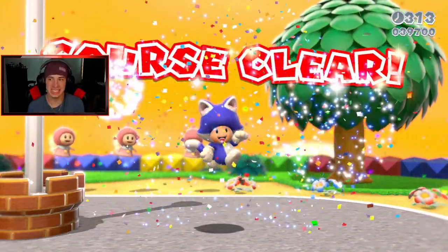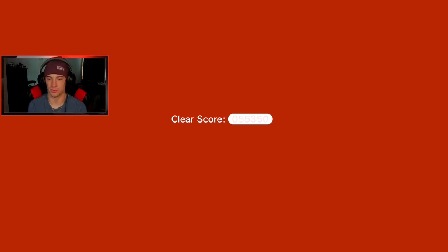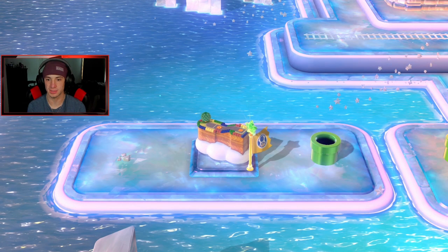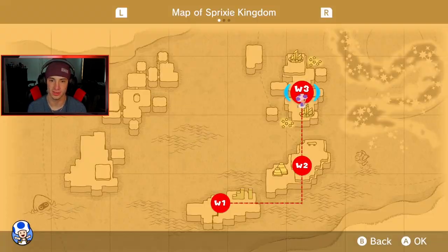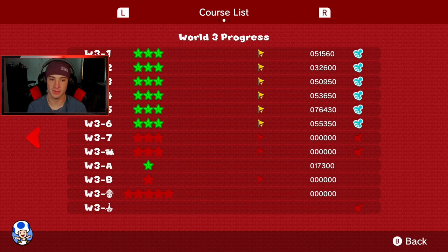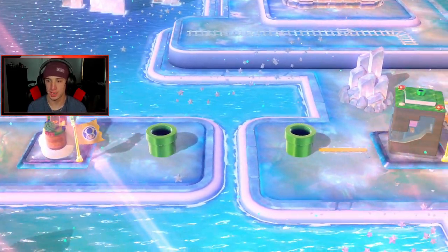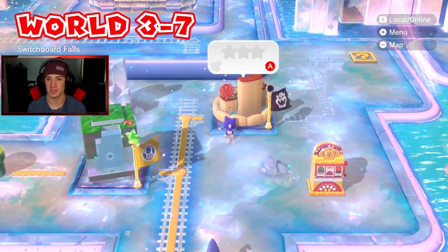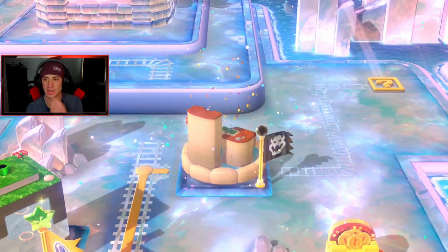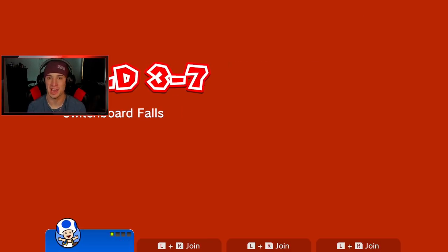That was 3-6. We have 3-7, a Toad level, and a final boss — three more left, totally doable in this video. Let me check the map — we do have the circus to do still. Three things left. I want to do 3-7 first, I really enjoy this level. Switchboard Falls — very peaceful, fall weather vibes. I do enjoy this level and I think the final green star is a little tricky.